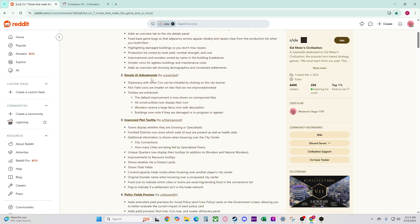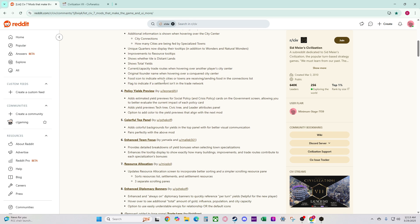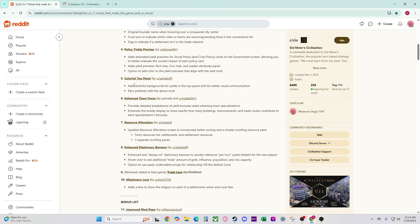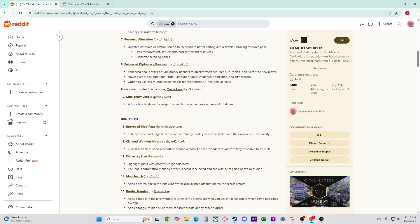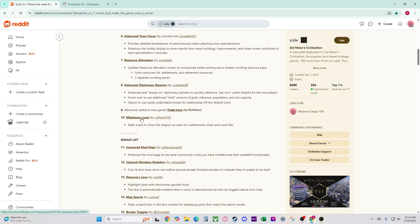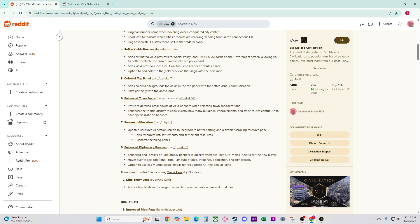The Reddit post has a lot of the good mods and they've been updated since this guy posted it. The City Hall mod is good, Simple UI Adjustments, the Policy Yields Preview is really good, I like the Top Panel, Enhanced Town — a lot of these mods are super legit. I almost have all of these top 10. Most of them, at least, I have.